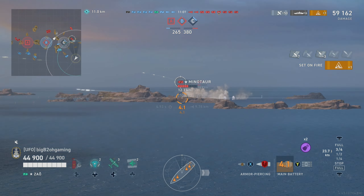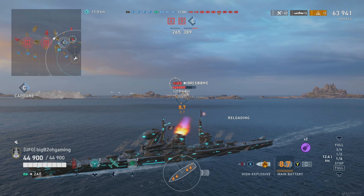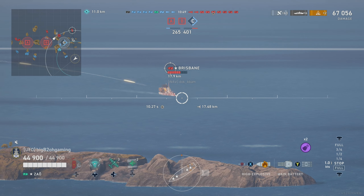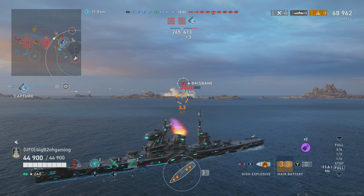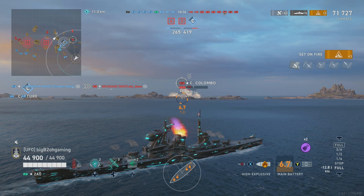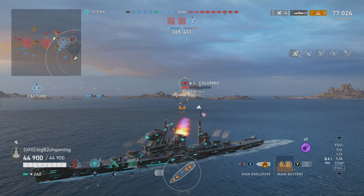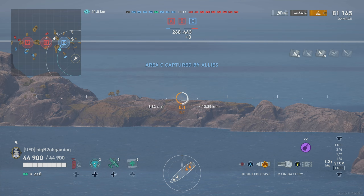Minotaur reverses out of his smoke accidentally. I switch to AP hoping he goes broadside so we can smash him again, but he starts angling towards me and we're not going to be able to remove him. Further behind Colombo and Minotaur there's a Brisbane farming from max range. Brisbane gets smashed, Colombo reverses out. Both smokes have run out and our friendly Colombo on the left side of Charlie cap is now providing spotting, which is great for us.